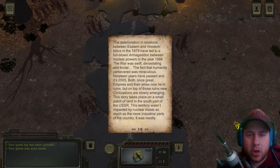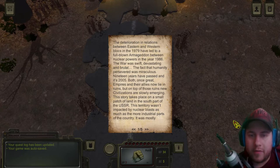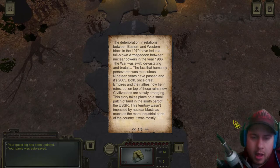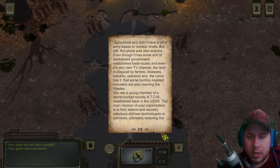The deterioration in relations between Eastern and Western Bloc in 1979 led to the full-blown Armageddon between nuclear powers in the year 1986. The war was swift, devastating, and brutal. The fact that humanity persevered was miraculous. Nineteen years have passed, and it's 2005. Both once great empires and their allies now lie in ruins, but on top of these ruins new civilizations are slowly emerging. The story takes place in a small patch of land in the south part of the USSR. This territory wasn't impacted by nuclear blasts as much as the more industrial parts of the country — it was mostly agriculture and didn't have lots of army bases and nuclear infrastructure — but still, this place was scarred.